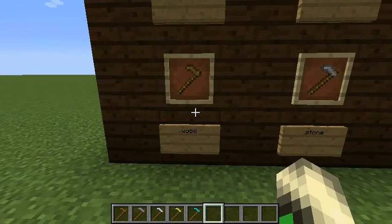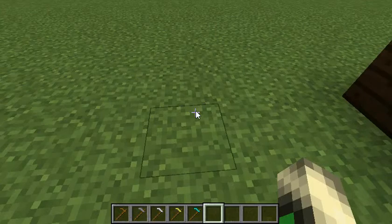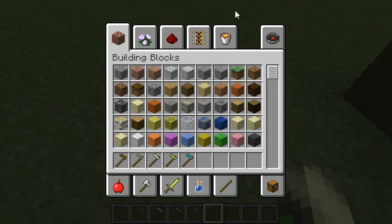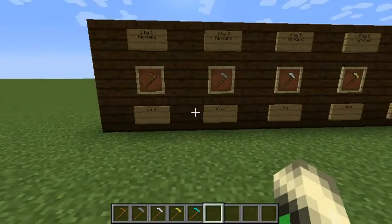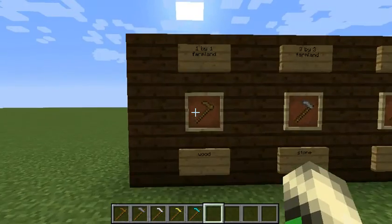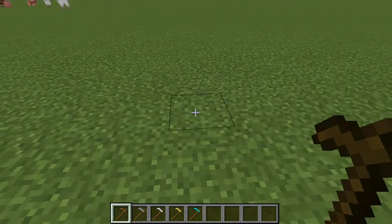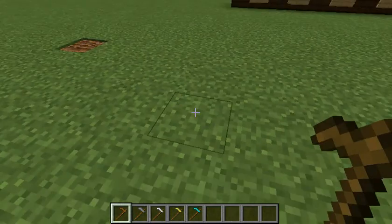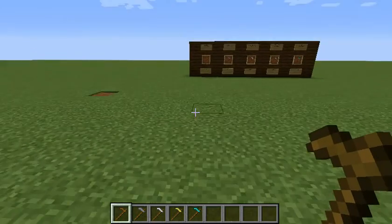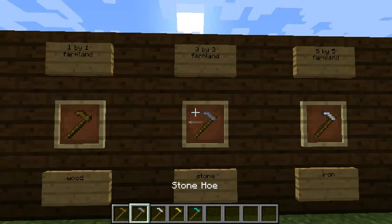This is the wooden hoe. There are more wooden holes in Minecraft, and also you cannot find arrows because it's just a normal hole in Minecraft — just a normal hoe. So let's start with the wooden hoe. It does a one-by-one block farmland area.